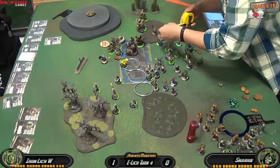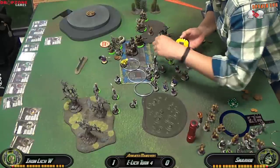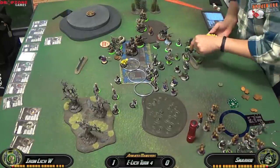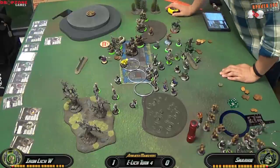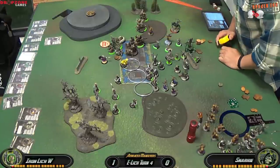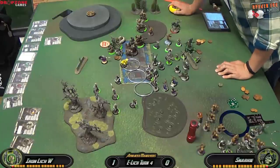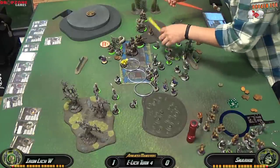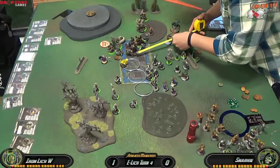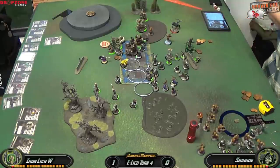I move Darragh Wrathe and the Withershadow Combine into more advantageous positions to potentially charge the Jacks. I move Gatsby so he's not directly behind the wall — he doesn't have Pathfinder so he can't charge through a linear obstacle. I'm measuring Gatsby now to make sure he's in charge range of the two Jacks — if he's not, my assassination run goes out the window. I have two options, and I end up operating the Withershadow Combine. Because Tartarus is in the way I can't get all three on the Reaper — it would have been great to build a Jack on video, but today is not the day.